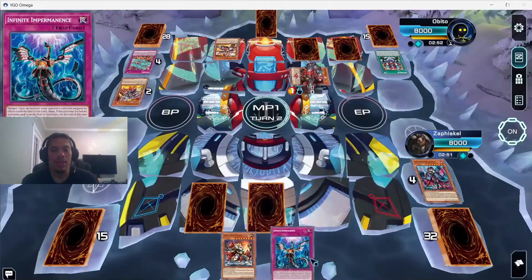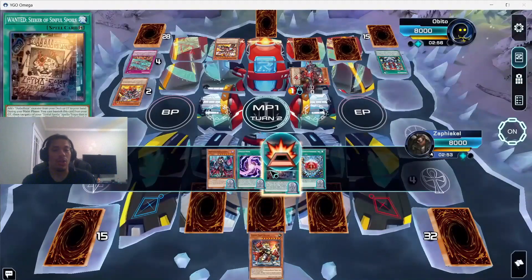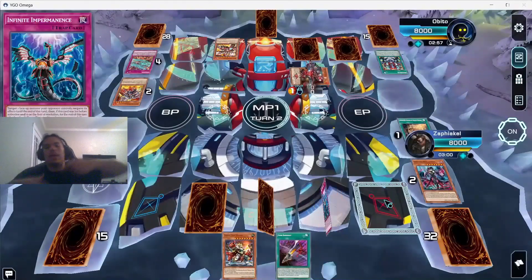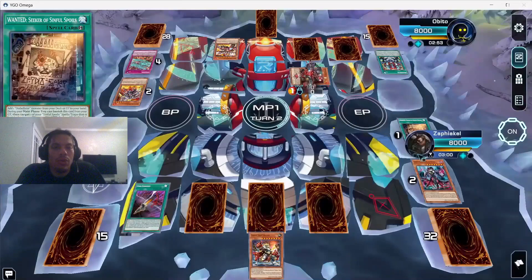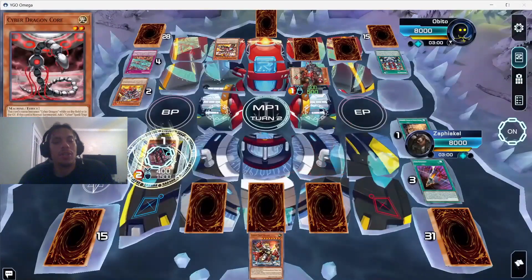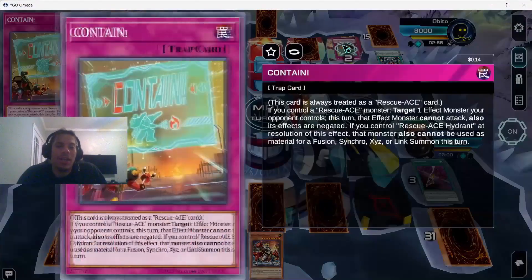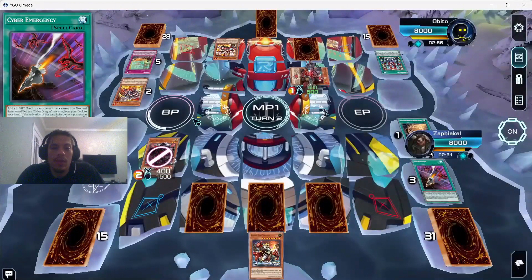We could have held Droplet to chain it if needed. Eventually we summon Core. What do we search here? Let me know in the comments what you guys would have done. He uses Contained and negates Core — but we're causing him to burn up cards, which is what we want. I pause trying to figure out why I couldn't link Core away into Almiraj — I'm pretty sure Contained stopped it.